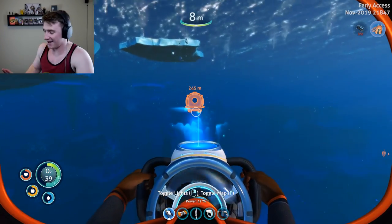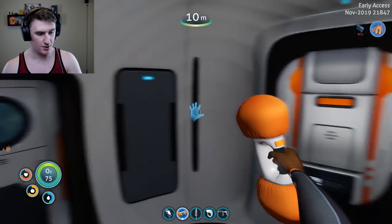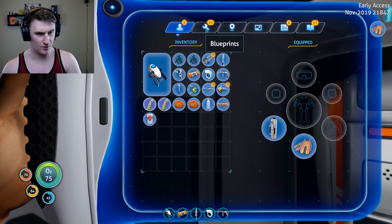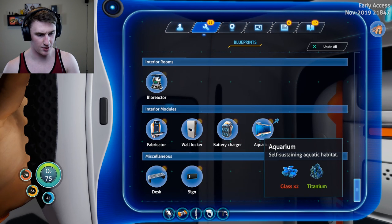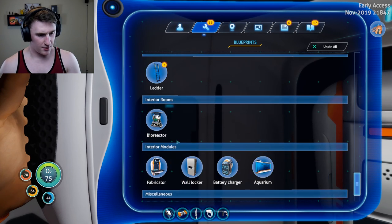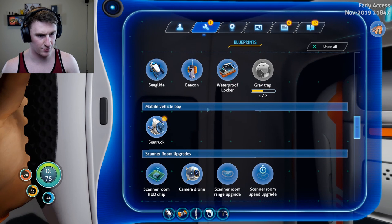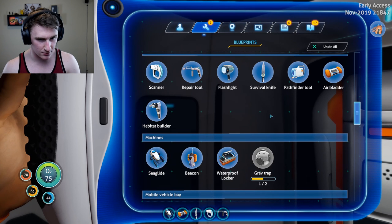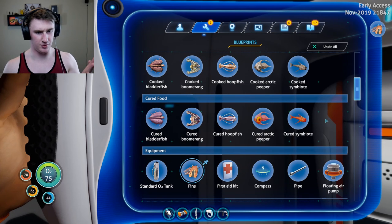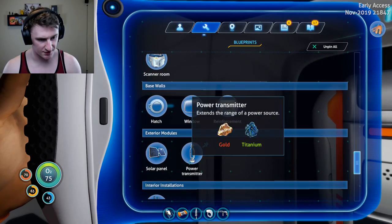I want the sea truck and I want to get out of here. How do I make the sea truck — habitat builder maybe? We're building that gosh darn sea truck. Habitat builder — what can we make? I need the vehicle builder. Unless I can just make it... I don't think that would be under my... No, I need — I'm assuming it's the habitat builder.